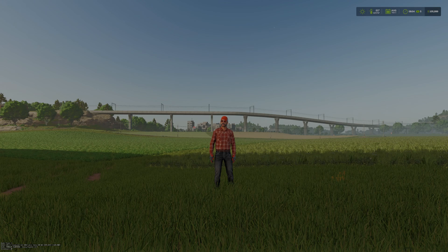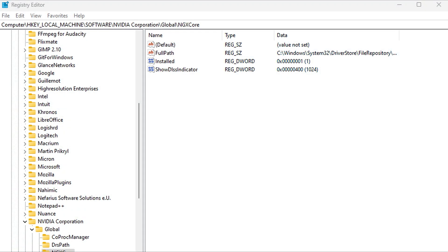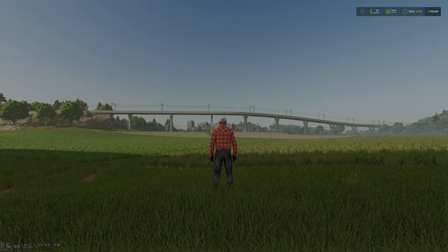If you want to get those numbers on your screen, there's a registry setting. Go to that key in the registry and add this right here. The data type is a DWORD and the value is decimal 1024, or hexadecimal 400. You can then verify it for yourself on the bottom left. If you don't want to do that, don't worry — you can just trust it. Keep in mind that at some point, Giants may change things.